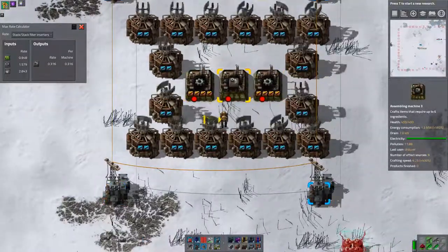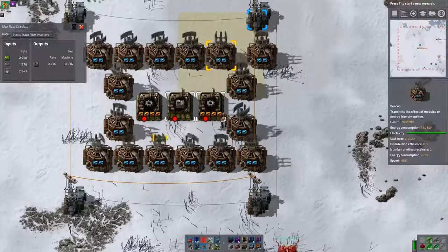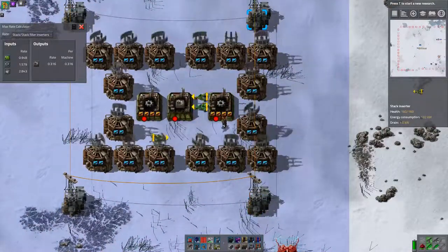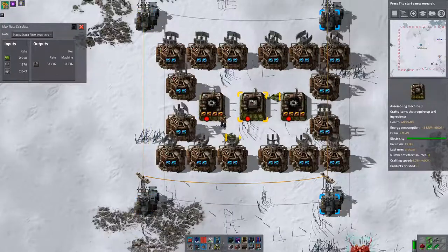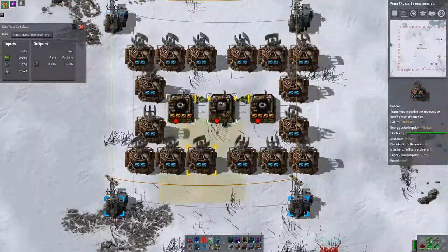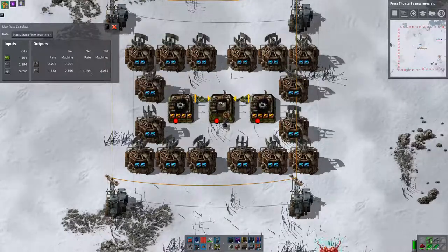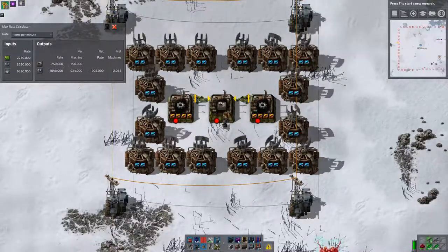Let's make this all wider. And a single inserter there is sufficient. Likewise that. Let's try this for ratios then. We're missing half our gears basically. We would be producing... oh, 750 a minute.